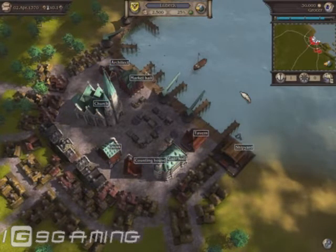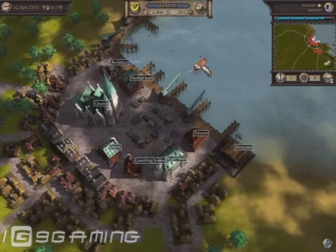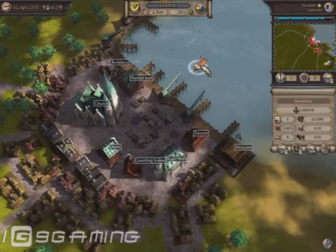At the start of play, your convoy lies at anchor in the port of Lübeck. Click on it to select it. Alternatively, you can click the convoy button. Your convoy's properties are now shown on the right.